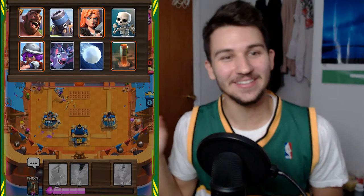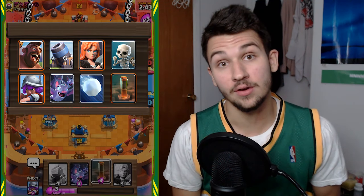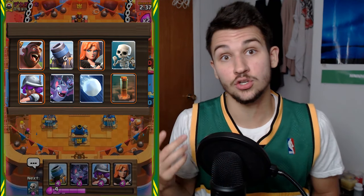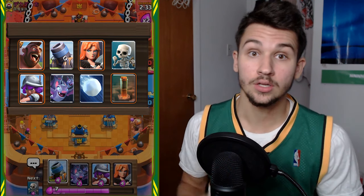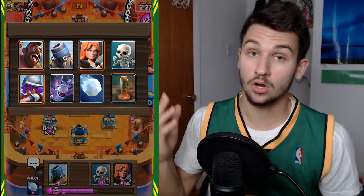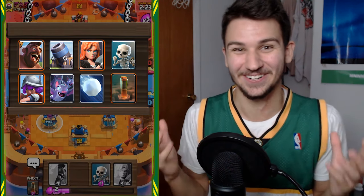Today I'm going to be talking about this deck beside me. It's a three elixir Hog Mortar Earthquake deck and it's very powerful. It has a very quick cycle with the skeletons and the bats so you can get to your win conditions very quickly and you basically always have a win condition in your hand. You always have the Hog or the Mortar, and on defense you've got the Musketeer and the Valkyrie. Very good combination on offense, very good combination on defense — very strong deck.